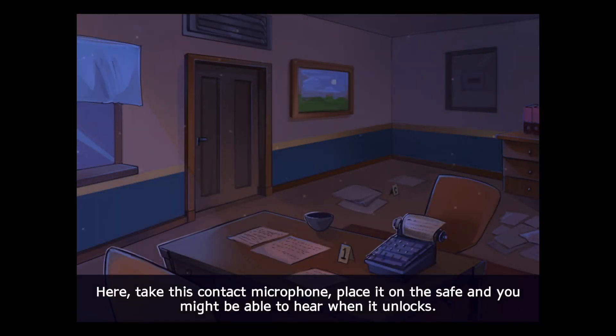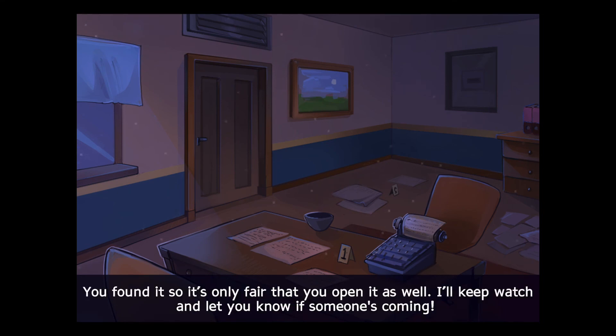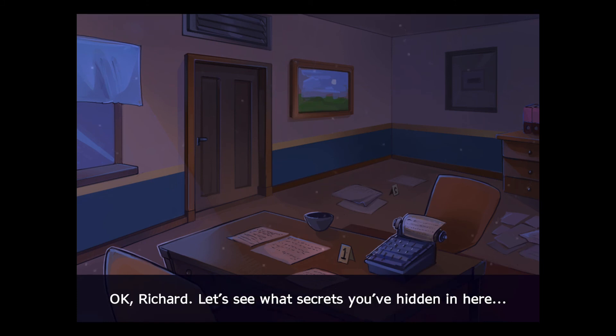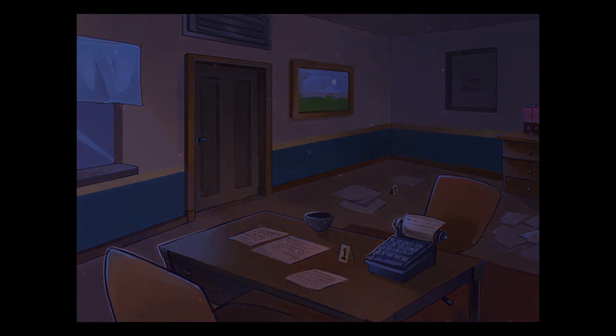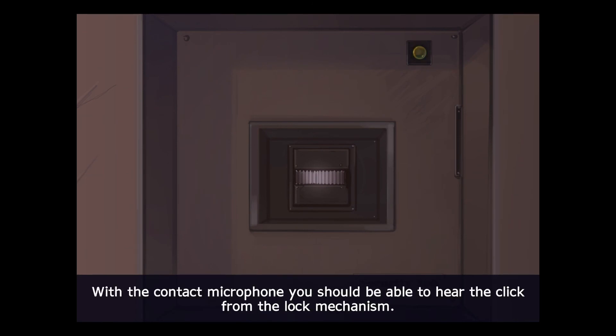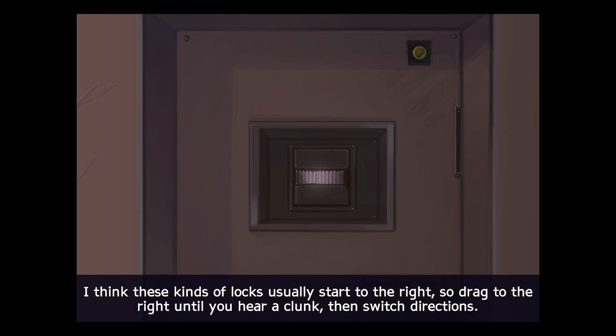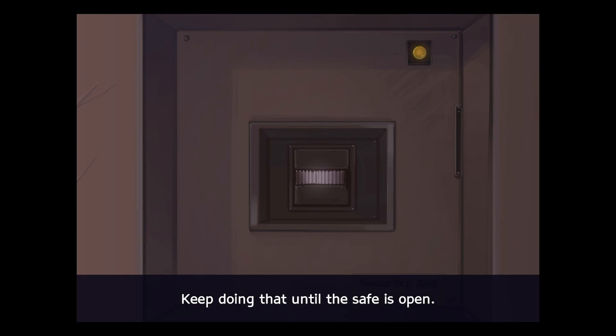Here. Take this contact microphone. Place it on the safe and you might be able to hear when it unlocks. Wouldn't it be quicker if you did it? You found it, so it's only fair that you open it as well. I'll keep watch and let you know if someone's coming. Okay, Richard. Let's see what secrets you've hidden in here. With the contact microphone, you should be able to hear the click from the locking mechanism. When you hear the clunk of the locking bar, stop and drag in the other direction. I think these kind of locks usually start to the right, so drag to the right until you hear a clunk, then switch directions. Keep doing that until the safe is open.